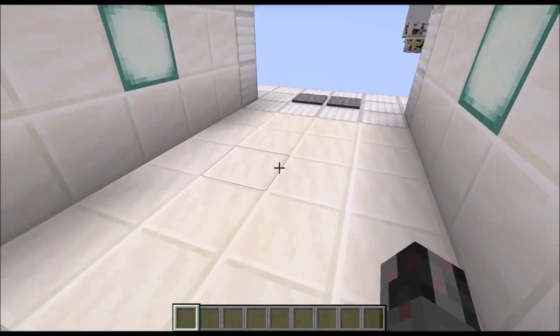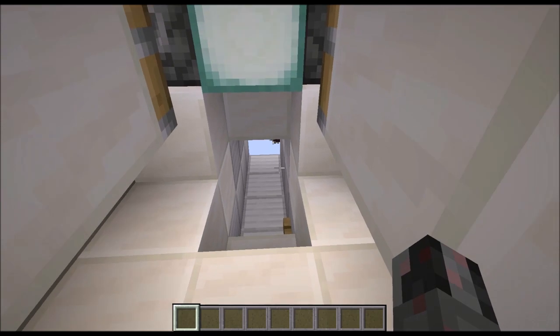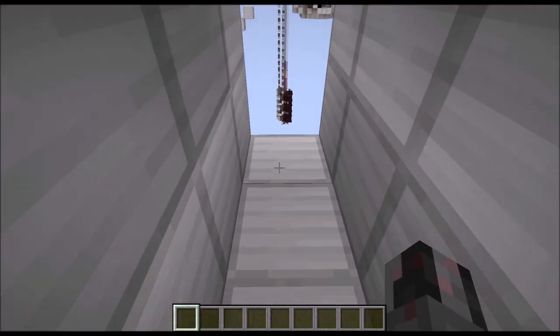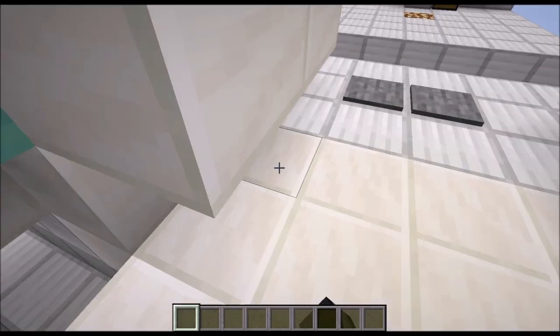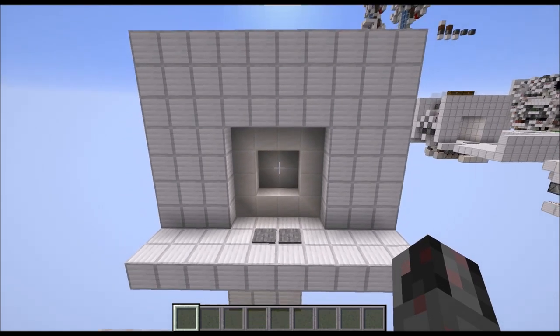But if I stand in here while it's closing, you can see that another hidden tunnel opens up, which I can then use to go into my hidden base or whatever. I can also come from this side and simply press the button down there to get out of the door. So that's basically what this thing does.